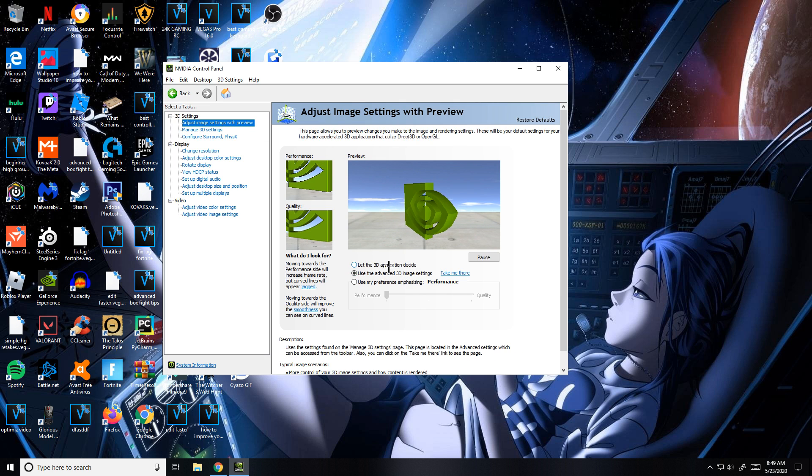Next, go to Adjust Settings with Image Preview and switch the bullet point from Quality all the way to Performance. This will boost your FPS significantly — it's a very important step. Click Apply, click OK, and you should be good to go.